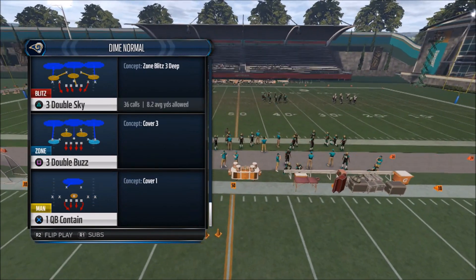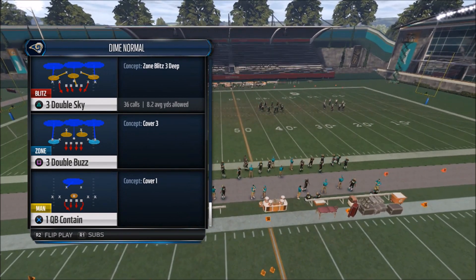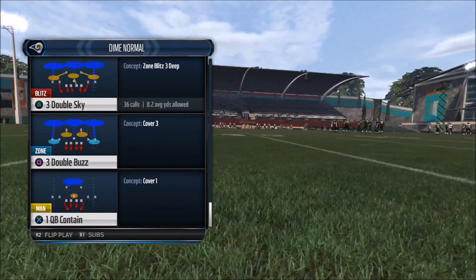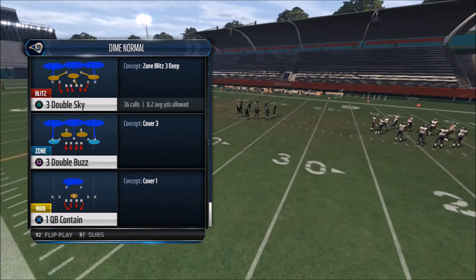One blitz that is very easy to set up, very fast, and is a good base blitz to build a scheme around against an opponent that likes to do a lot of four wide — it is the 3 Double Sky. This is a blitz that has been around for a long time. I'm going to go ahead and break this down. It's a very easy adjustment.